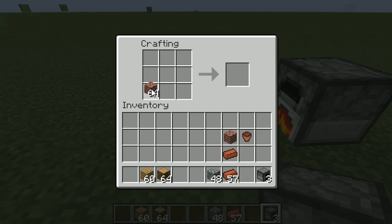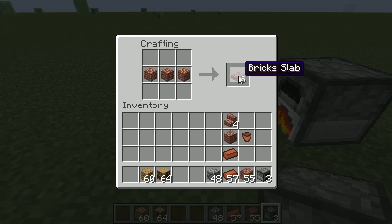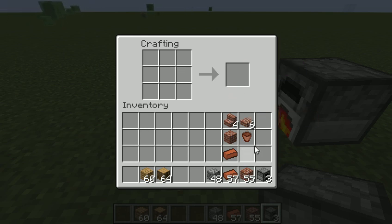You can also use the brick blocks to make stairs using an upward pattern, or you can make brick slabs by putting them in the middle. So that lets you do some structures — build some brick structures. And the other thing you can do with bricks is make banners, mason banners, but I'll show you that in the next video.